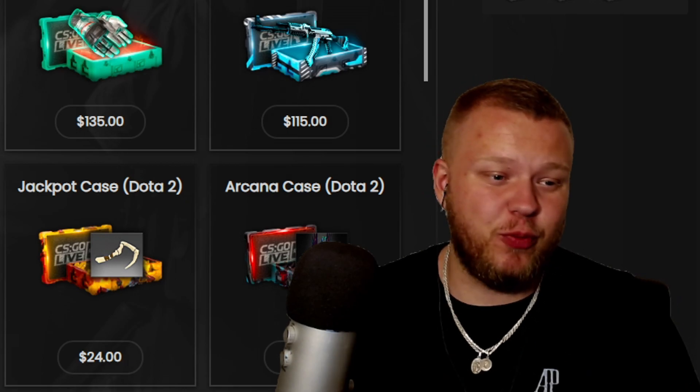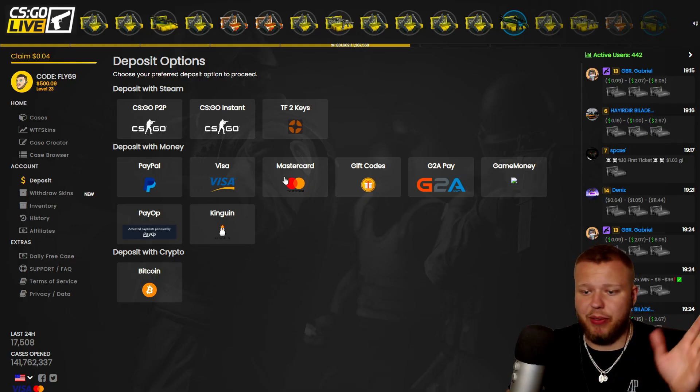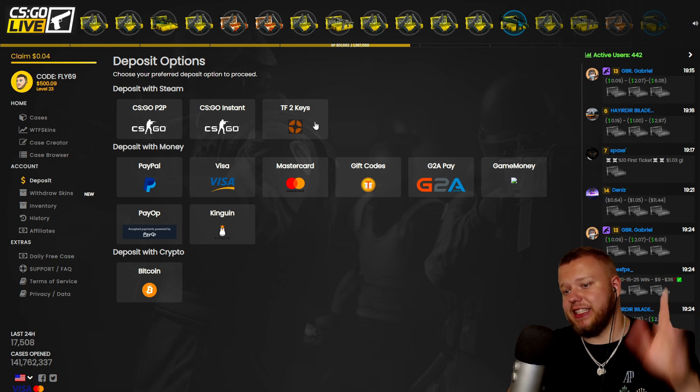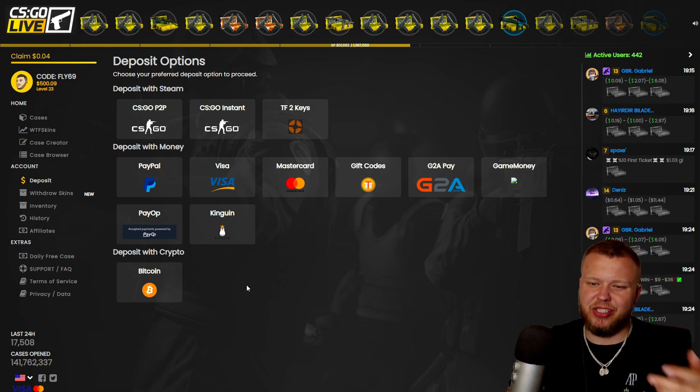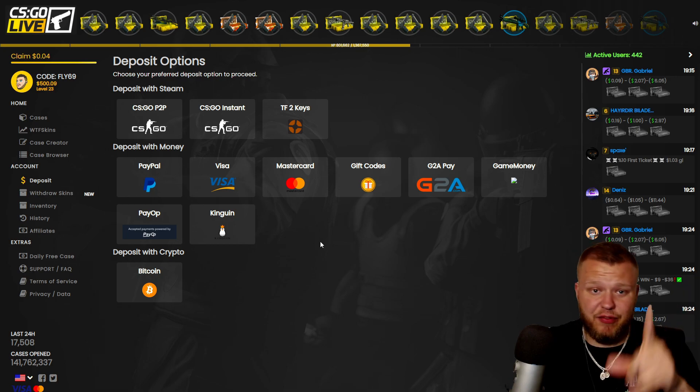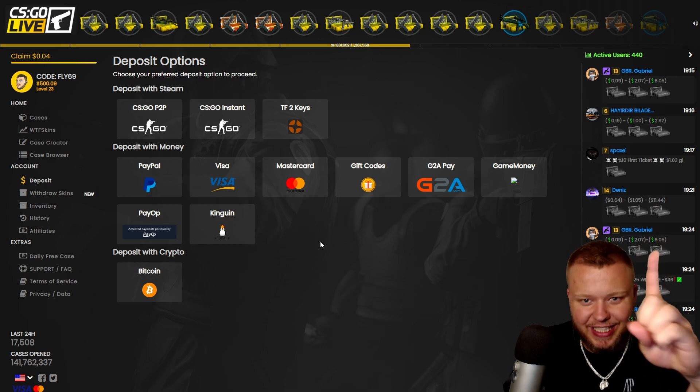This deposit took me two hours, which is literally unacceptable. As you can see, they have a bunch of payment options — you can pay with card, PayPal, CSGO skins, Team Fortress keys. I chose Bitcoin. If you guys want to try the site for free, I have a really cool idea.